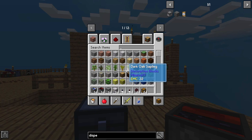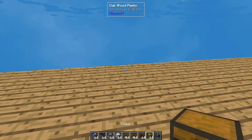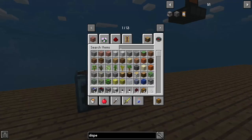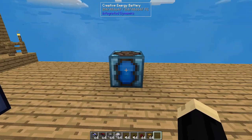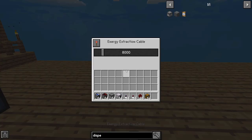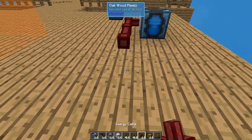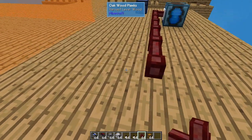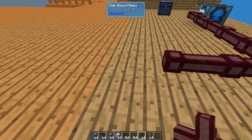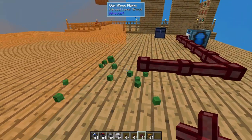The last thing we're going to need is a power source. For this tutorial I'm just using a creative battery — you can use any RF source you like: generators, solar, anything that works for you. I'm going to put the creative source there, then put an energy extraction cable on it. Now, you can't bring it all the way to the edge of the orange field — if you do, the field disappears. It has to be at least one block away.